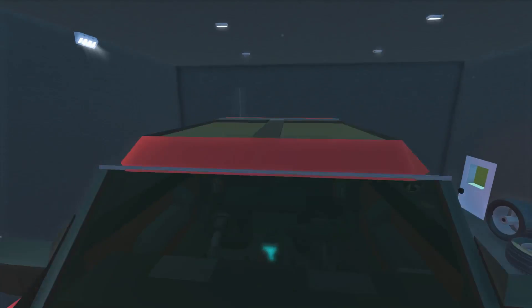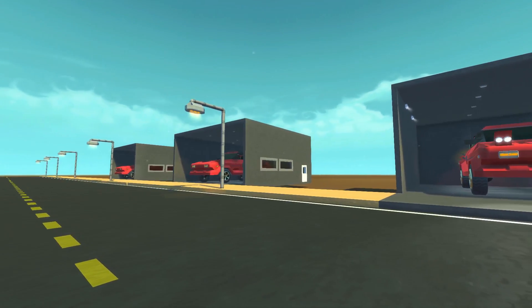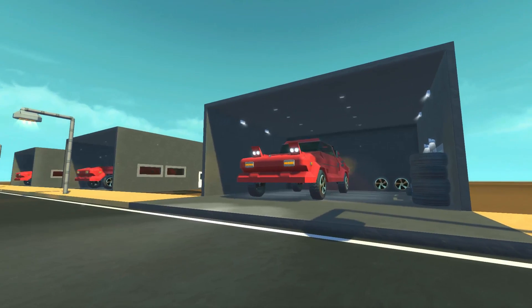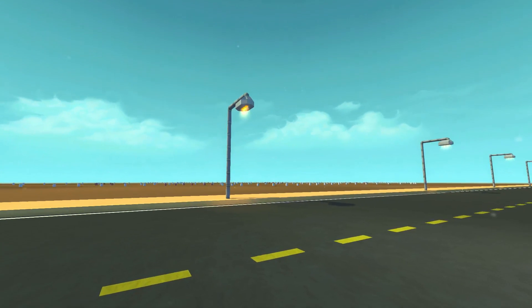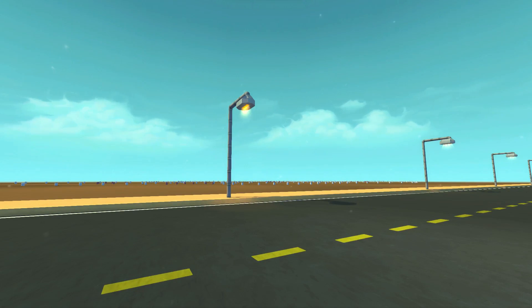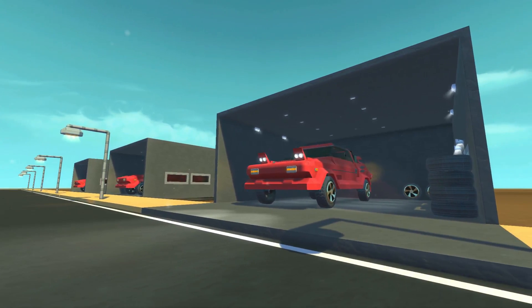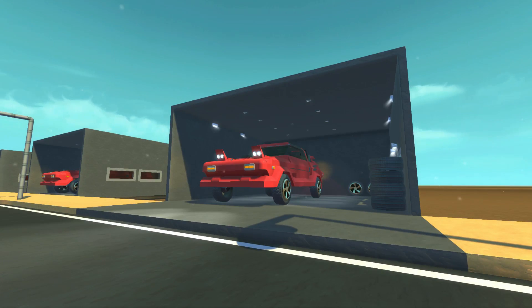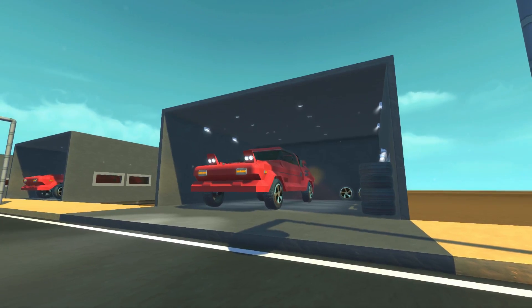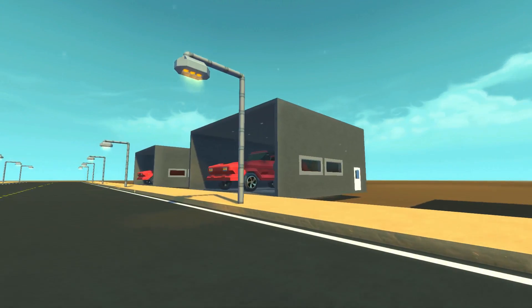I have three different versions of this car right here, with three garages set up with each one inside. We are going to quickly go through the differences between these three cars, which will all be available on the Steam Workshop. Once we talk about these cars, we'll make our way over here — you can see beyond this road I have a drift track set up for the drift car.